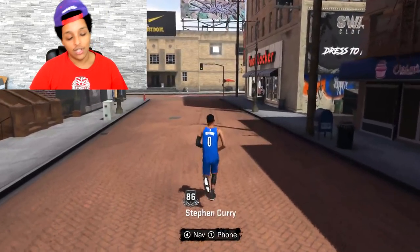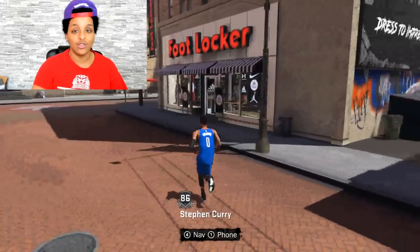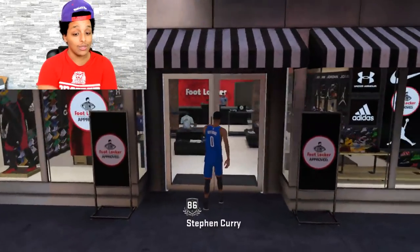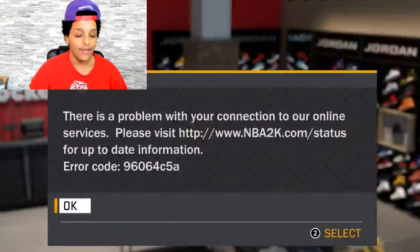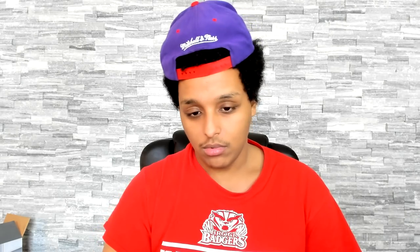Agent, why are you always wearing 2K defaults? Agent, what's your kicks in real life look like? Don't worry about all that stuff. But what I will worry about is my kicks right now. So all it says click two — now I know you have to click space. Every time. So every time I come in here he's like, hi.